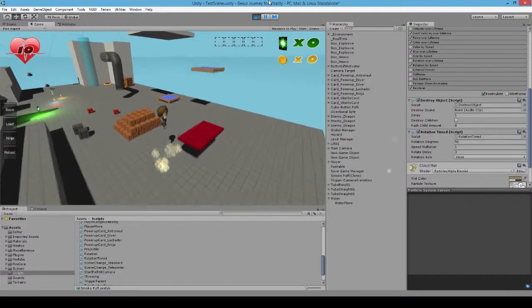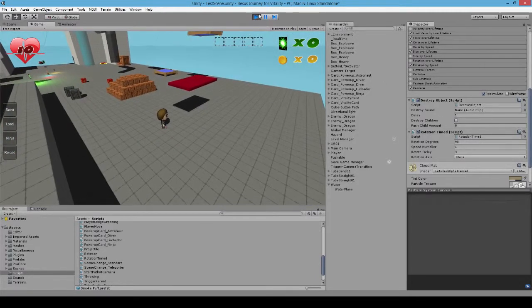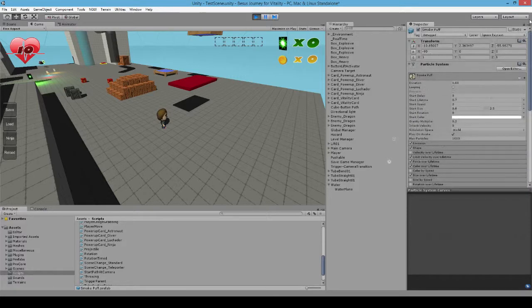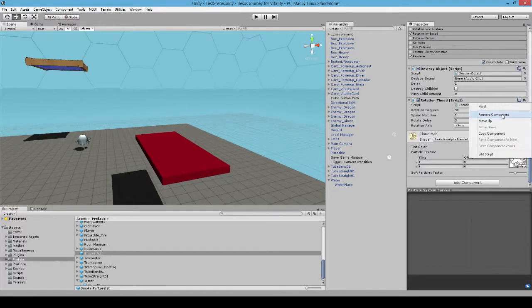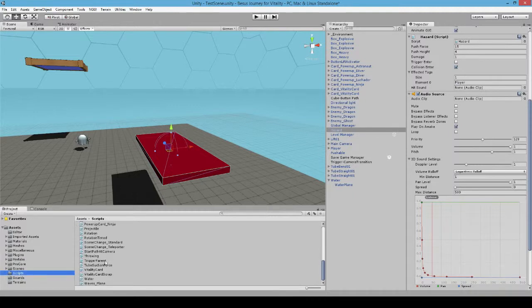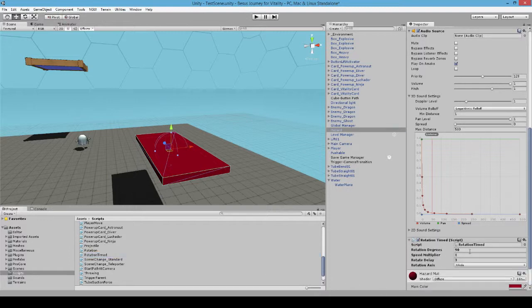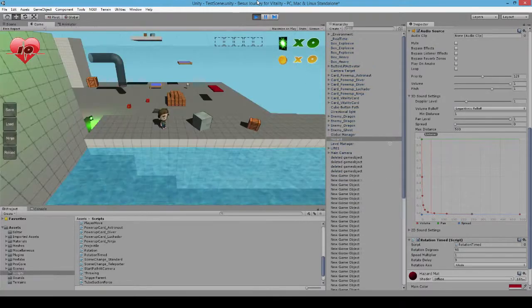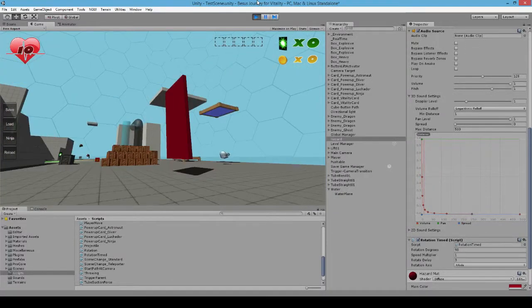After three seconds, we get nothing — hmm, what could the problem be? I just realized I didn't put that on the proper object; I put it on a particle effect for some reason. I knew the script worked — I wouldn't have shown it off otherwise. Let's throw it on the correct object. Now, after three seconds, we will see a 90-degree rotation. There we go — every three seconds, it rotates the set amount on the specified axis, lerps to the position, then sits and waits.